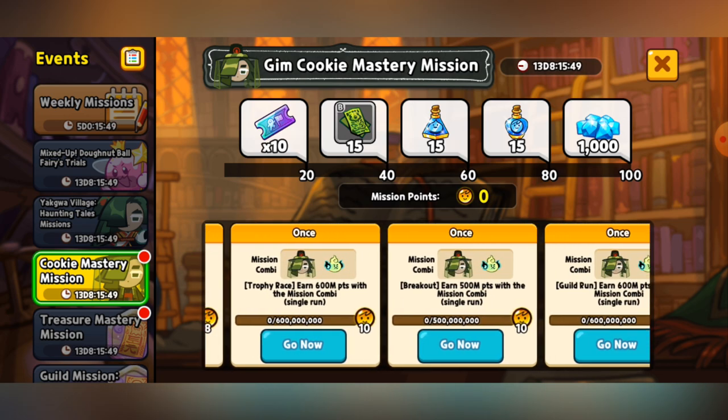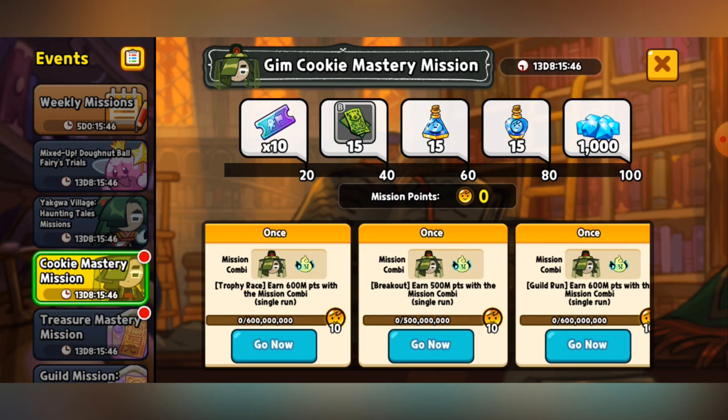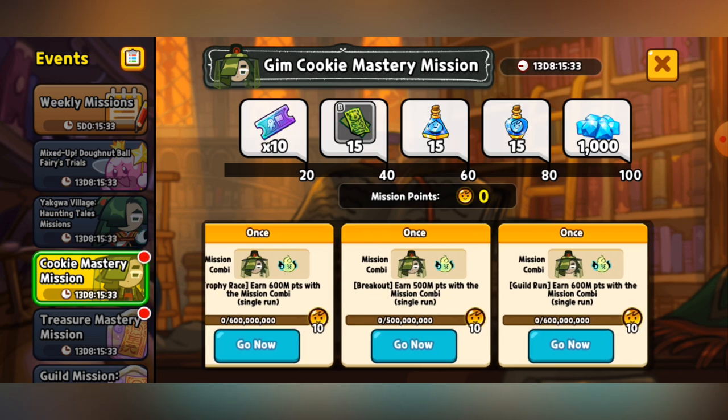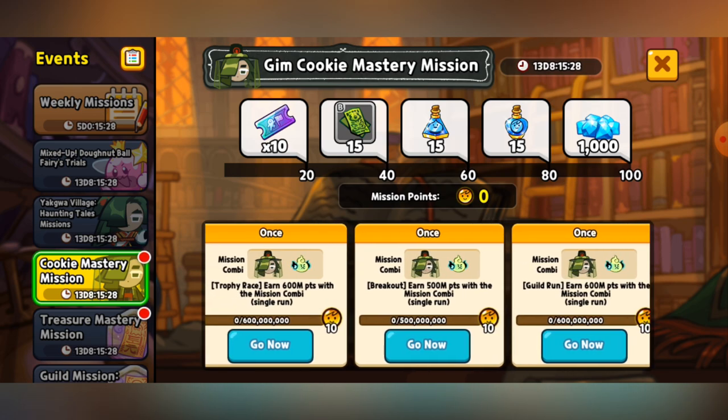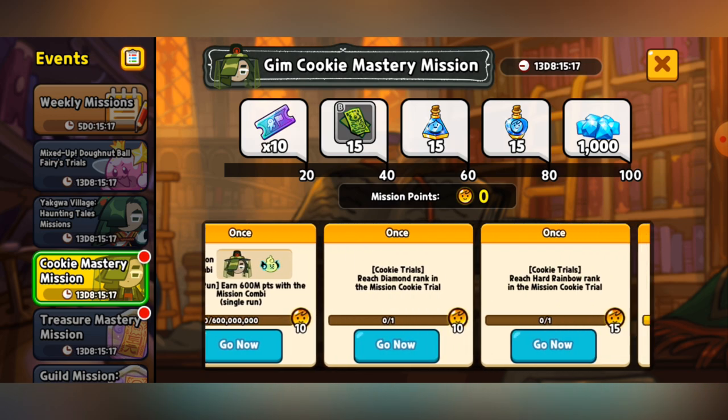There are also some other missions — I like to call them the Triforce of Death. Basically, it's getting 600 million points in a single run with the Mission Kami in Trophy Race, the same thing but 500 million points in Breakout with the same Mission Kami, and Guild Run 600 million points with the same Mission Kami. These are hard to do unless the levels are heavily in your favor, or you've upgraded GimCookie or whatever cookie and pet Kami you have available to a high enough level. I kind of mainly avoid those ones.